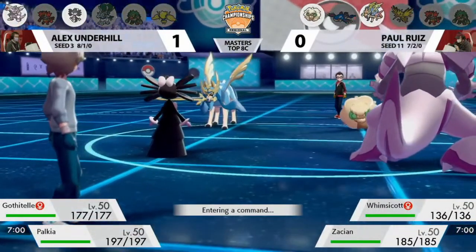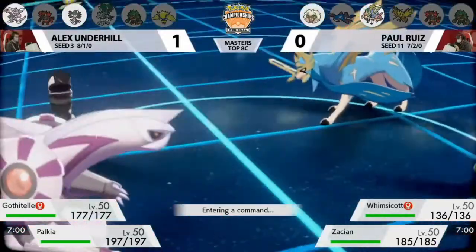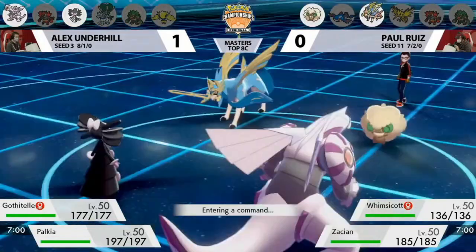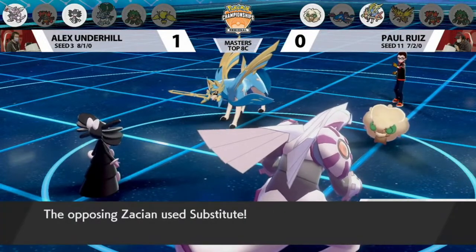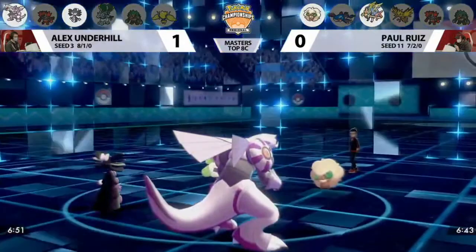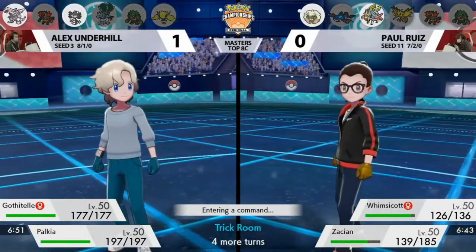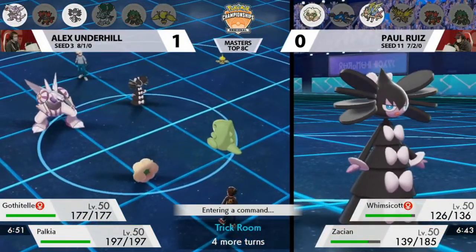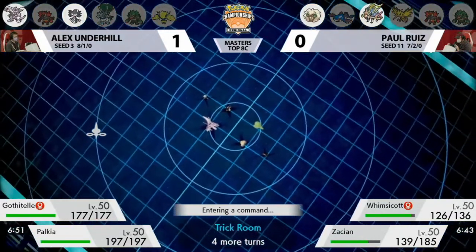Same leads as Game 1, but something has to change in Game 2. In Game 1 we saw Whimsicott get flinched by Fake Out and Zacian go for Substitute while Palkia set up Trick Room. Fake Out-Trick Room is still a fantastic play from Alex. But if you're Paul, maybe you just try to get early damage onto Gothitelle. Substitute yet again from Paul on Turn 1 — this turn is going to play out the exact same way as Game 1. Now is the time for Paul's adjustment.